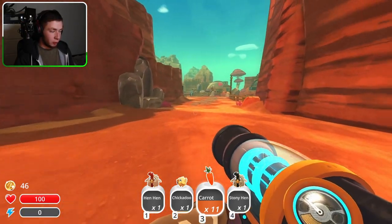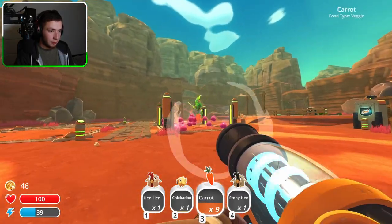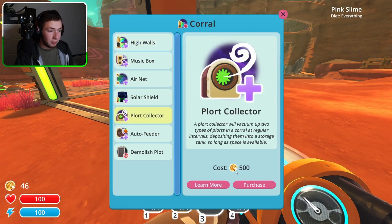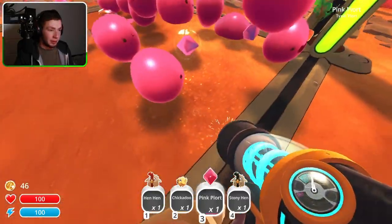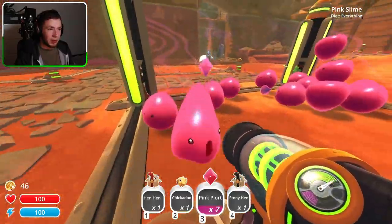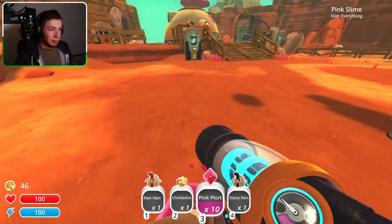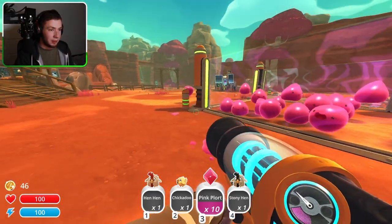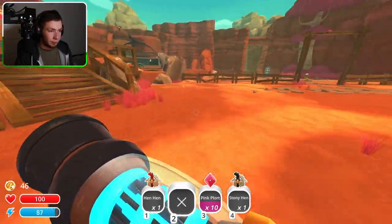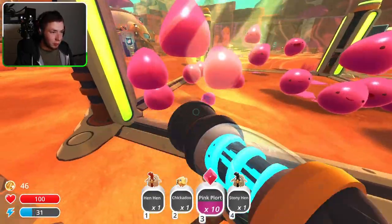Now I should be able to give these carrots to the slimes and they will produce plots. Of course the plot collector is 500 — yikes. This is chaotic — definitely chaotic. Wait, do we have an escapee? We do have an escapee! Chicken, get in there — where did the chicken go?